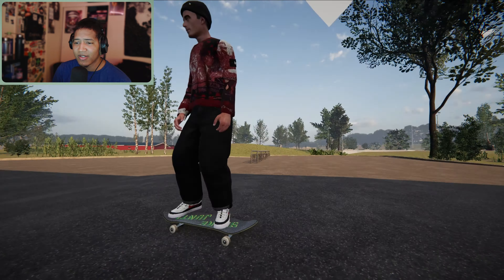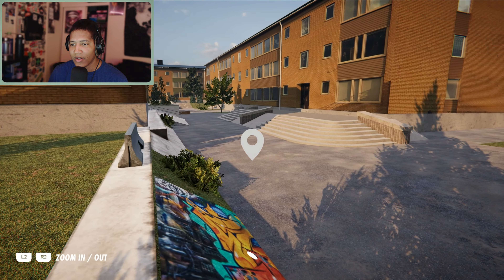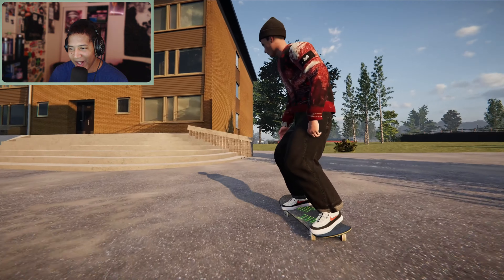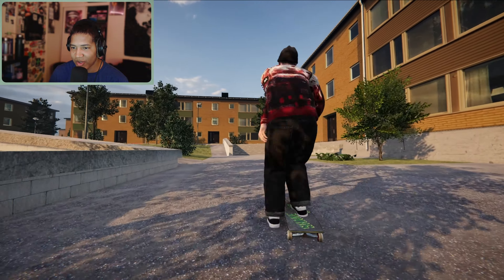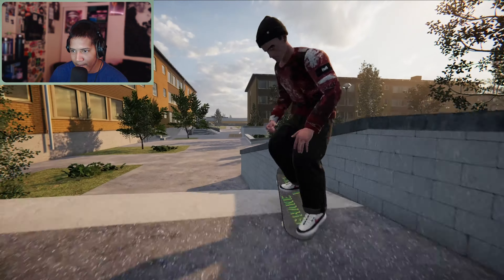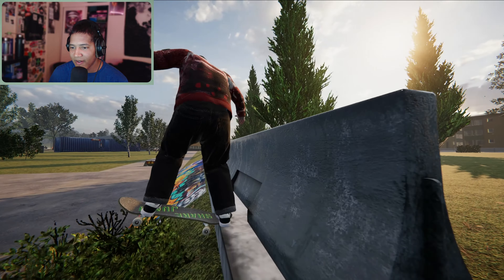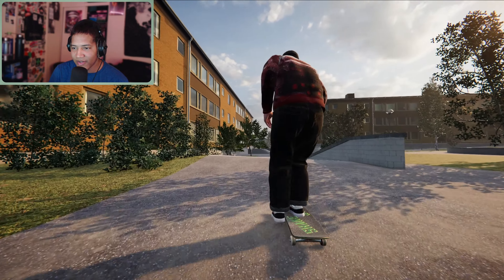Let's switch up the spot and go find something else to skate on this map because there's a ton of stuff. Whoa, this looks really interesting — a little bank to ledge, bank over gap, that was like a seven stair. I definitely see the creativity. That was sick — that's a really fun spot, I could skate that for a while. This feels like such a realistic street spot because there's like a dip in the ground before you hit the ledge — I like that.